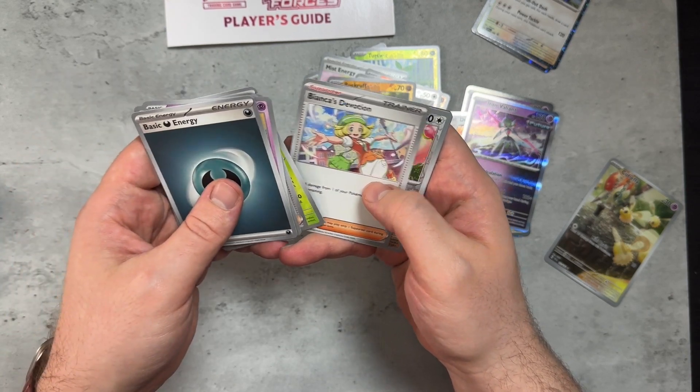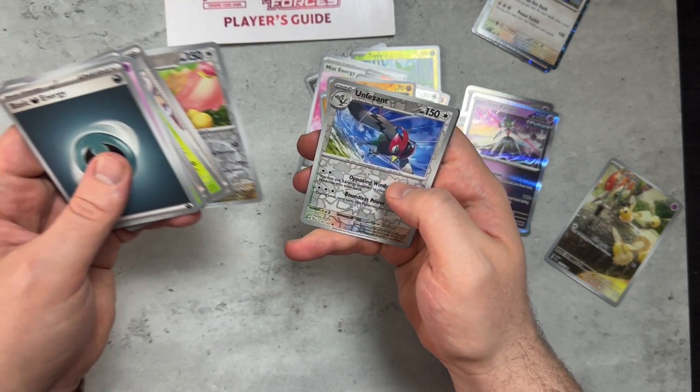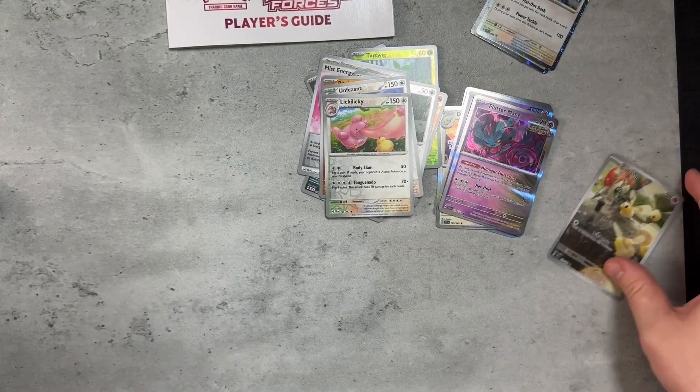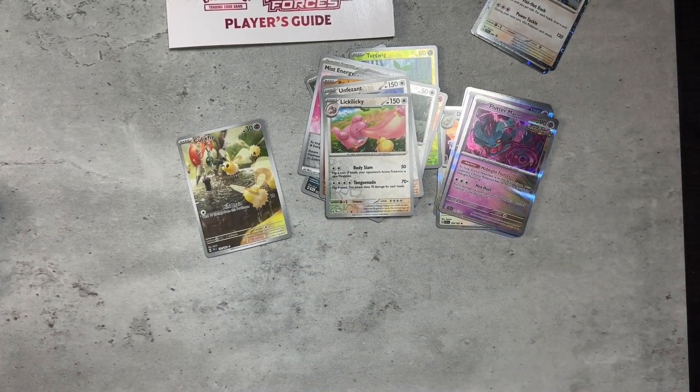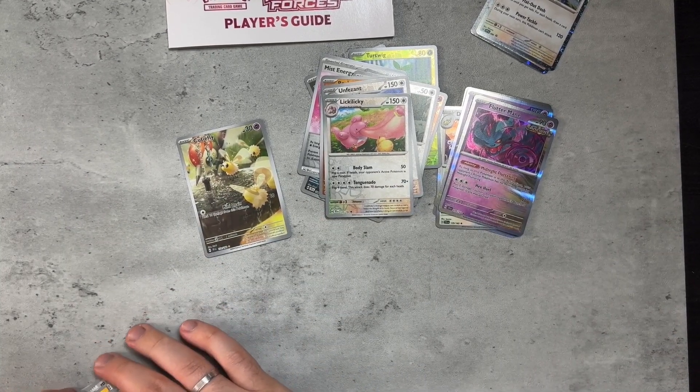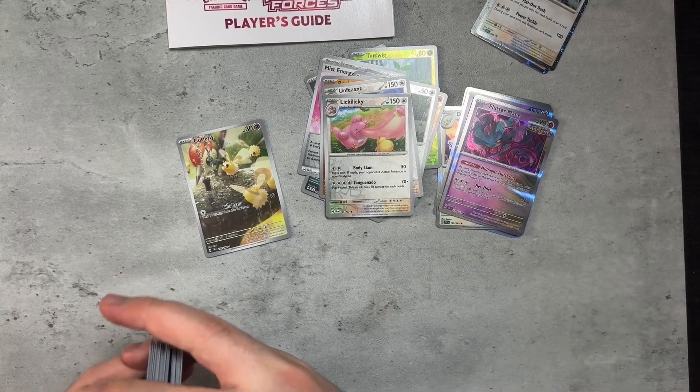Mori's Conviction, Shift Tree, Bianca's Devotion, Lickilicky, Unfezant, and another Flutter Mane. So there you have it — for me, I won't be picking these up again. I'll probably just go ETB or a Booster Box. Let me know what kind of pulls you guys got, and I'll catch you guys in the next episode.